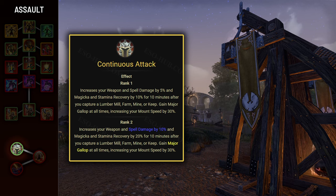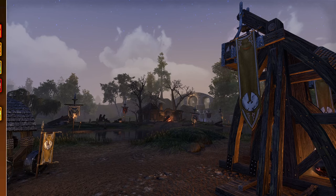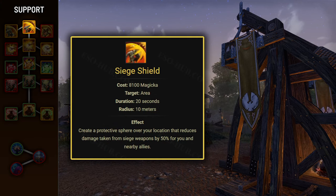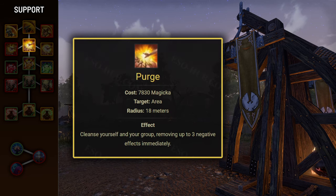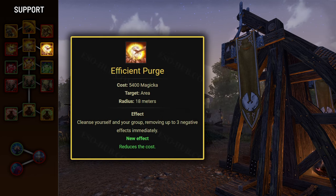As for Assault passives, none affect PvE combat, but you'll want one point into Continuous Attack to get permanent Major Gallop, increasing movement speed while mounted by 30%. Next we have the Support skill line. The Propelling Shield morph of Siege Shield increases the range of abilities with a range of at least 20 meters by 7 meters while standing inside it — useful in some encounters. Next we have Purge, a very expensive ability that cleanses up to 3 effects from you and allies within 18 meters. It's extremely useful in some places like Hunter Killer Fabricants in the House of Fabrication trial. Use the Efficient Purge morph to make the cost more bearable.